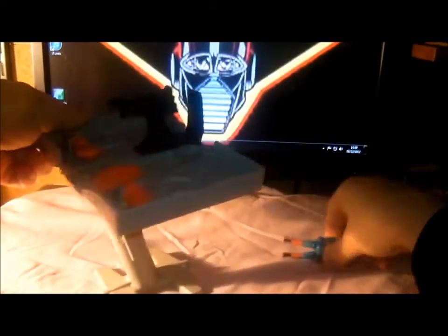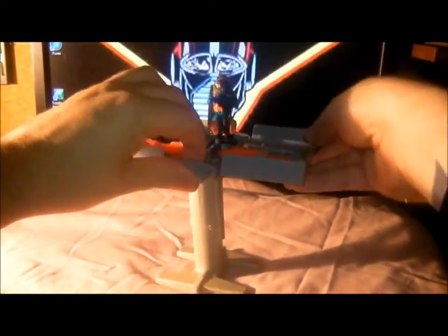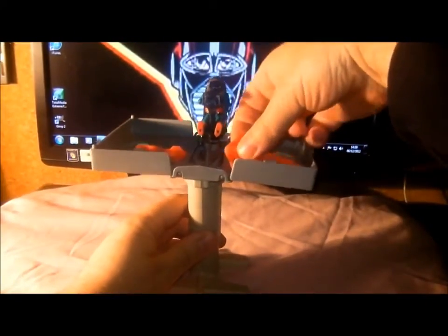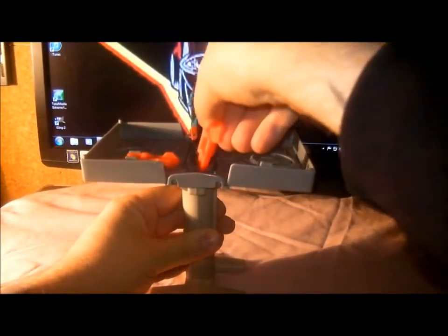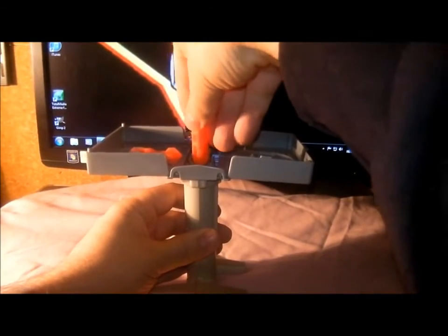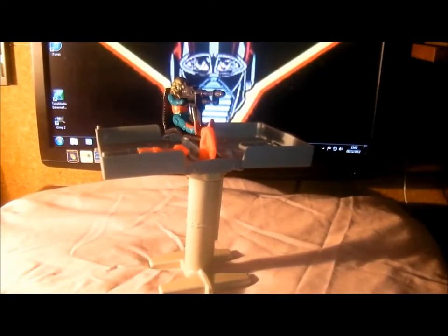We'll put Dusty in his vehicle first. It does fly because it's got two hovercraft bits. So, put the gun to the side and you basically lock the missile in like so. Like the good old 80s toys, it fires a lot more now than the newer ones.